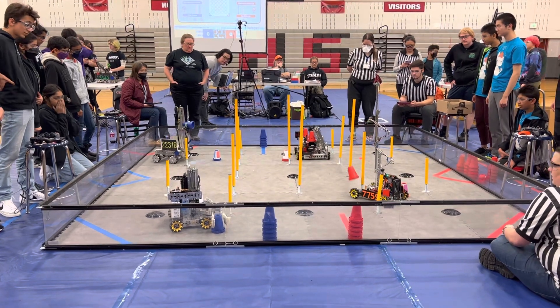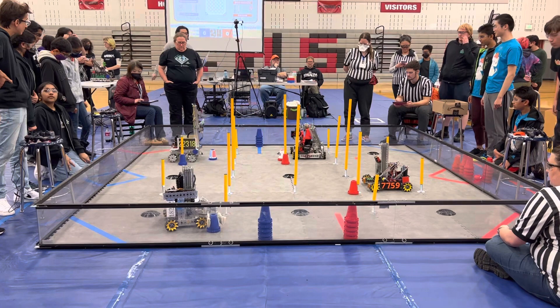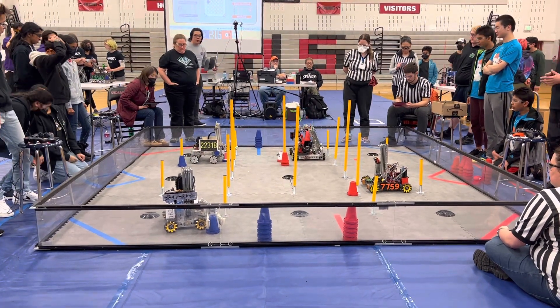Both of our Red Alliance robots quickly moving out to score. For 7759, autonomous prime, that cone falls outside of their grasp. We'll see if they can go ahead and make some more score difference in driver control as they go ahead and park.